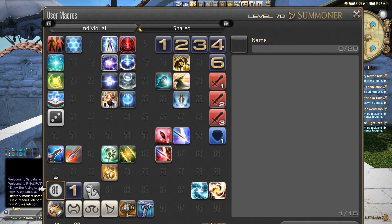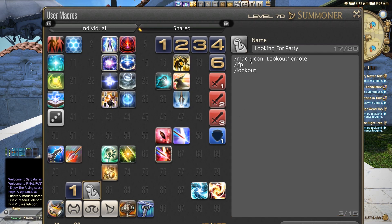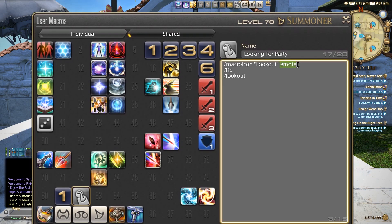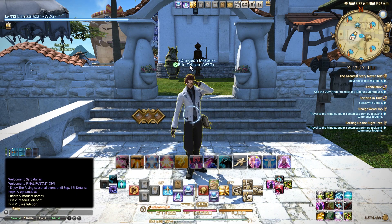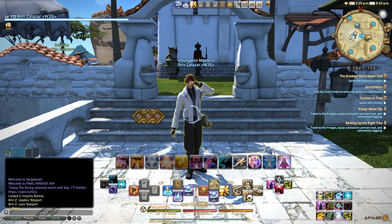Let's go back into our user macros. The HUD layout and the number is what changes your HUD layout. Gear set change allows you to set the number and then your glamour plate right here. As a bonus, for looking for party — and I'd recommend this for Eureka and that kind of content — you can see macro icon look out, and because I put the word emote next to it, that frees you up for a lot of different options. Then I do slash LFP looking for party and then a little emote look out. If I click on it, you can see I am now looking for party — it puts that nice little green symbol next to my name. Click it again and it turns it off, and then obviously I'm still doing the emote. There are no if statements here in this case.